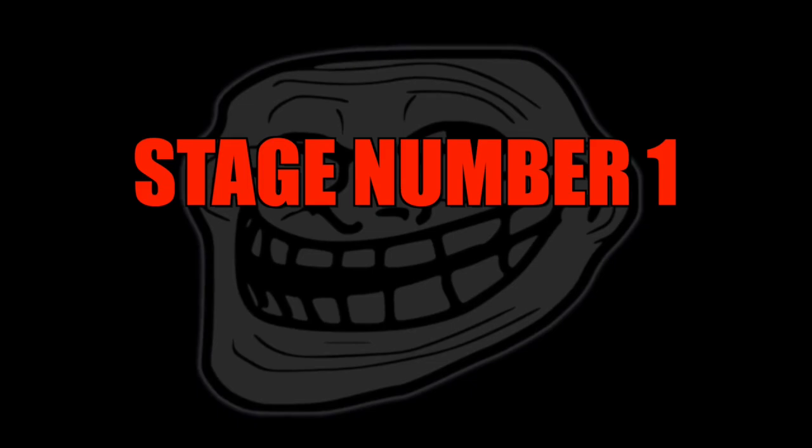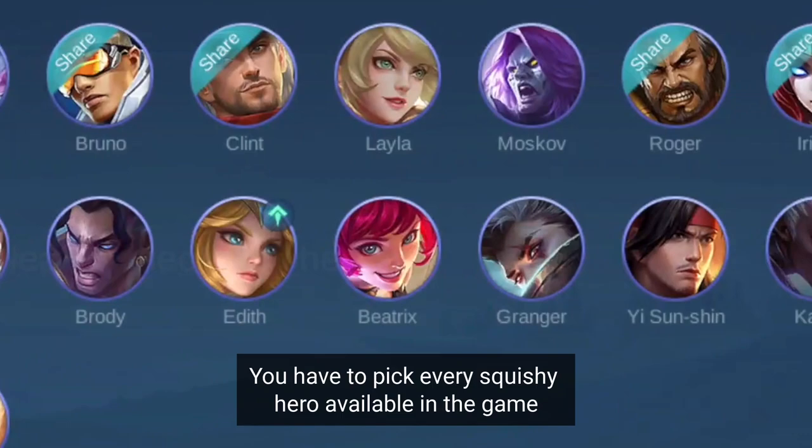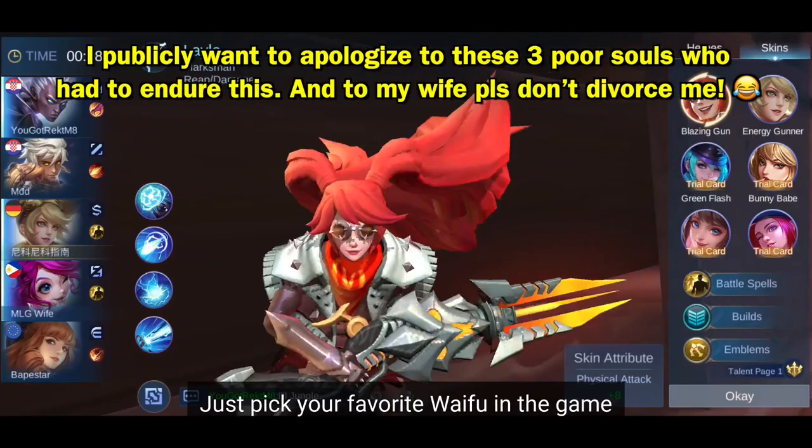Let's not waste any more time. Stage number one: the drafting phase. To feed the enemies, you have to pick every squishy hero available in the game. It doesn't matter if your team already picked a marksman and is lacking fighters or tanks — instantly lock in Layla. Well, it doesn't have to be Layla. Just pick your favorite waifu in the game.